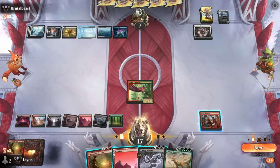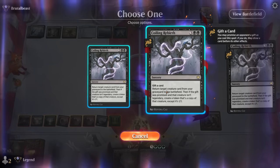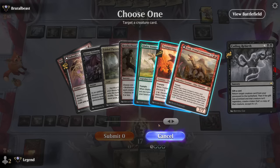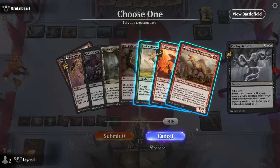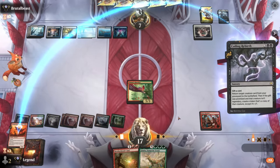There's a Coiling Rebirth — if that resolves we're in business. I can gift a card to get back Carnosaur, which would discover five twice potentially finding another reanimation spell. If they counter, they don't get to draw. Going for Galta off discover isn't that exciting — probably just go for A'Tally without gifting. Liking Carnosaur since we're likely to hit another reanimation spell.